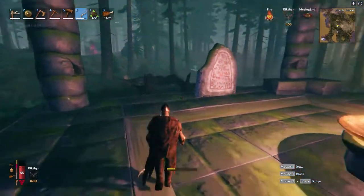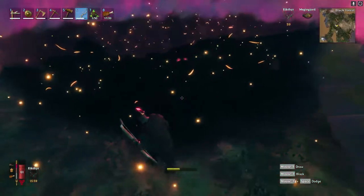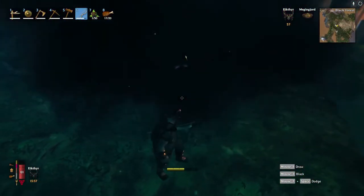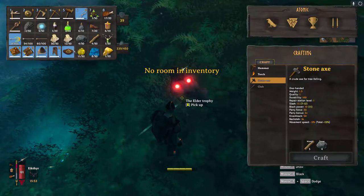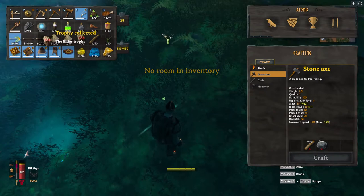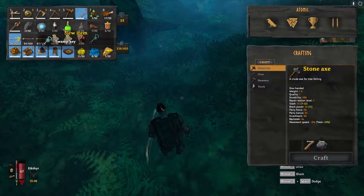Once you beat him, he'll obviously drop down dead like this and he'll drop the Elder trophy. No room in inventory — let me get rid of some stuff. Once you get the Elder trophy, he'll also drop a swamp key.